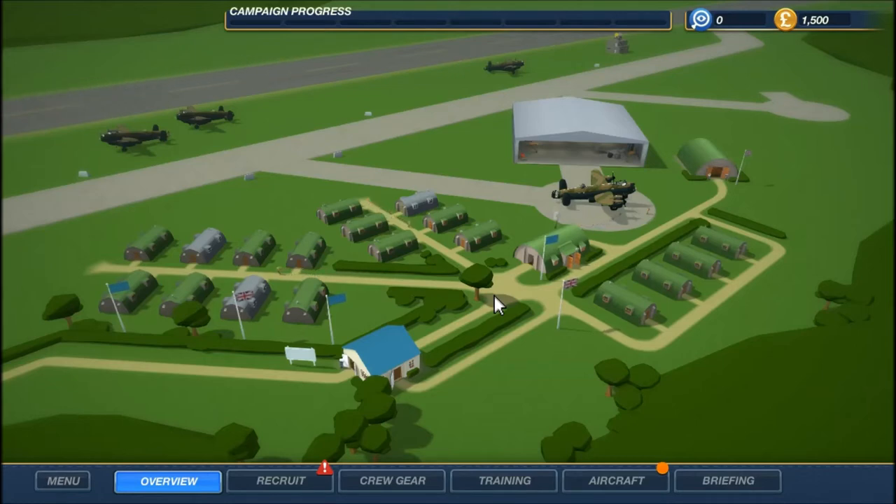I've gone ahead and jumped through the tutorial, which only takes about a minute, but I figured we'd get right into some actual gameplay. The first thing I'm tasked with doing is recruiting the rest of my crew for this bomber. I think we have a pilot — let's jump into the recruitment tab and figure it out.